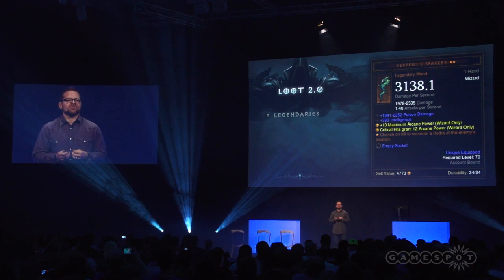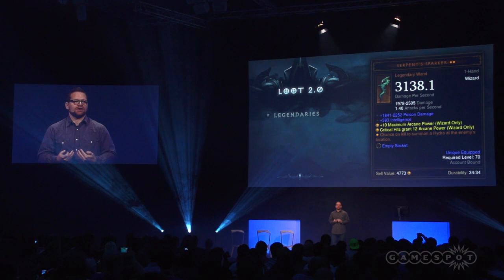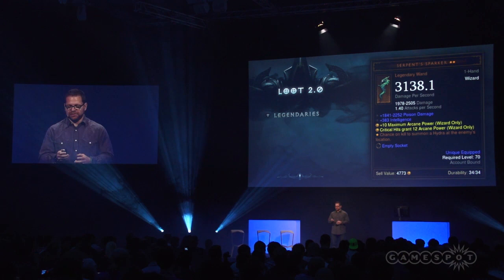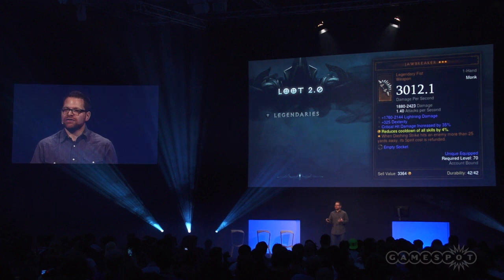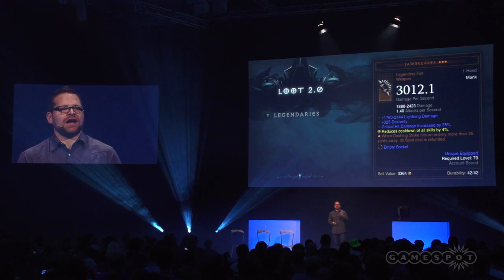But how do we make them build-changers? Let's take a look at a wizard-specific legendary: the Serpent's Sparker, which is built around the hydra skill. The effect is that every single time you kill a monster, there's a chance it's going to summon a hydra. So if one hydra was cool, could you imagine a battlefield of hydras just laying waste to all the monsters? And finally, a monk legendary built around dashing strike: if dashing strike hits an enemy more than 25 yards away, it's essentially a free skill. Again, a really good example of how we want players to use these legendaries they're finding more often to really build their characters around these great items.